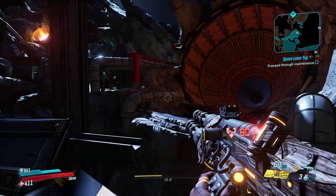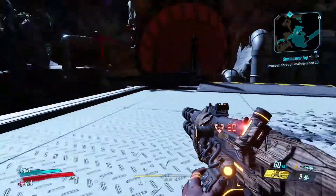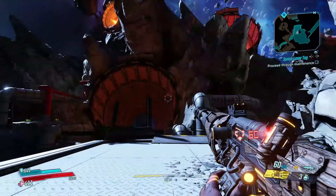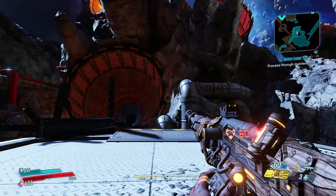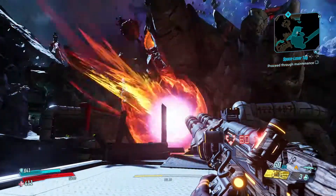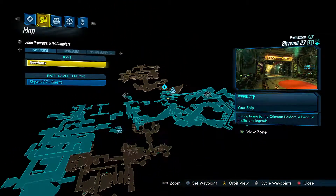Hey everybody, welcome back. This time I'll be showing you where the Typhon Log 'Skag CEO' is on Skywell-27. If you've been here and you're this far along, you will without a doubt recognize this giant cannon. I'm on the map — it's a 3D map, it's a little weird.